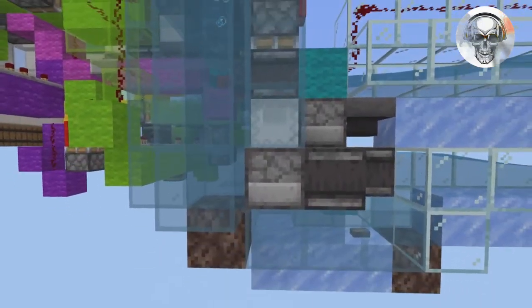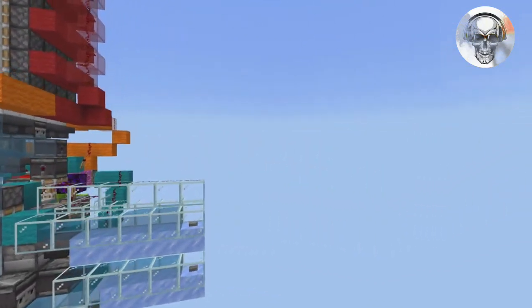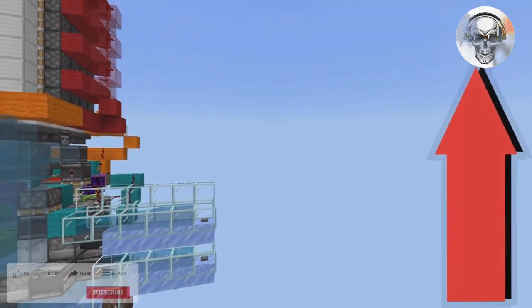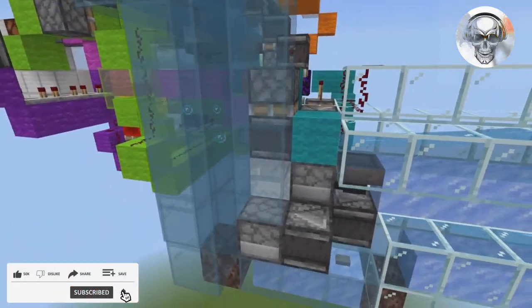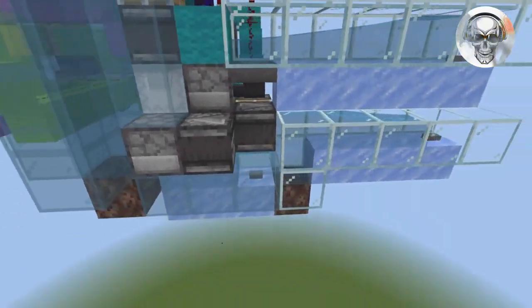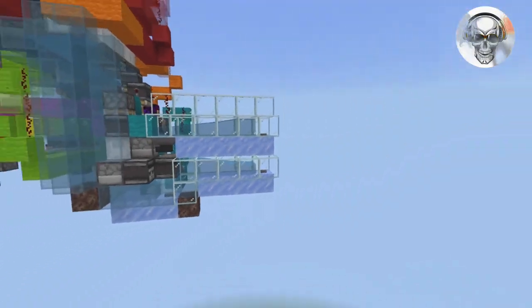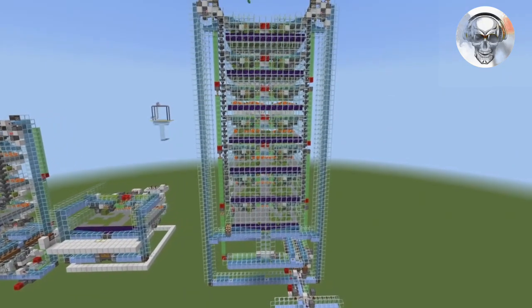For endless bone meal, right here is a shulker box filled up with bone meal. This will come from your superior moss farm — I'll leave the link in the top right-hand corner. This gets sent to your farm, dispensed, and feeds your wood farm with bone meal. When the shulker box is empty, it gets sent back to your moss farm to get reloaded with more bone meal.